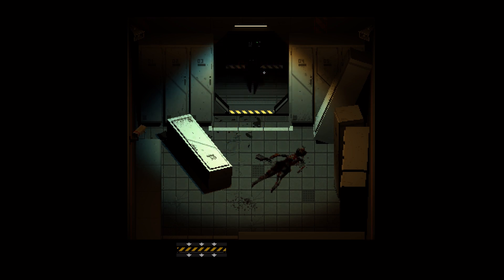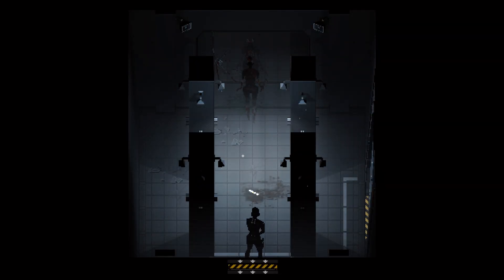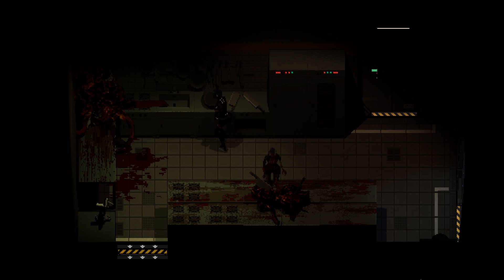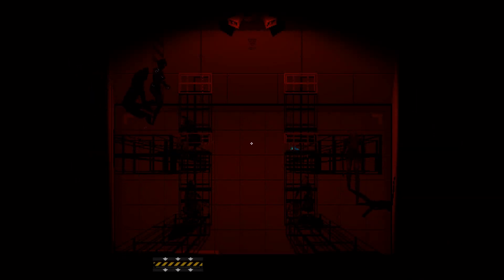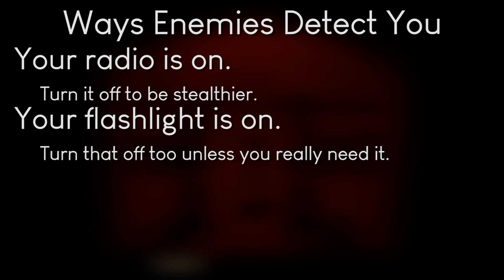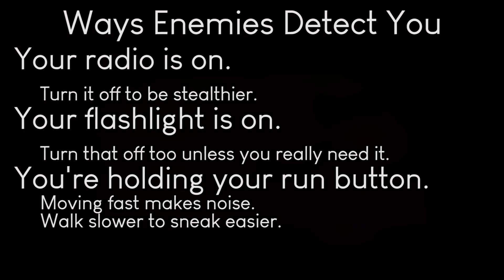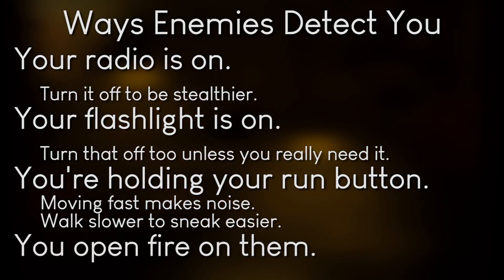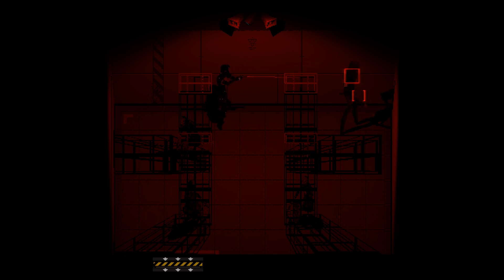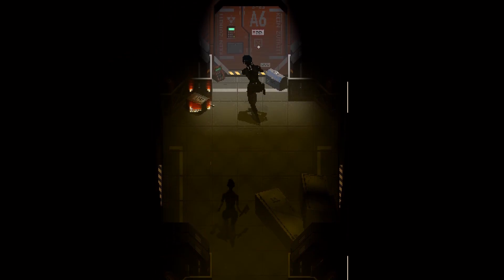Enemies not detecting you is a big deal in Signalis. There are some rooms in which you can bypass enemies completely while getting where you need to go, as long as you never alert them — like the kitchen with the replica butchering a dead body, or a storage room with a patrolling enemy. Stealth saves a lot of resources, so stay sneaky whenever you can. Things that make enemies notice you from farther away include: your radio being on, your flashlight being on, holding the run button since moving fast makes noise, or opening fire on them. There are many situations in which you do not need to shoot — just move around them. You don't usually need to kill enemies in a room, especially if you don't anticipate coming back more than once or twice, and enemies never follow you between rooms.